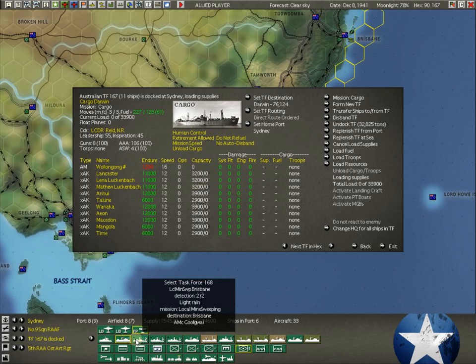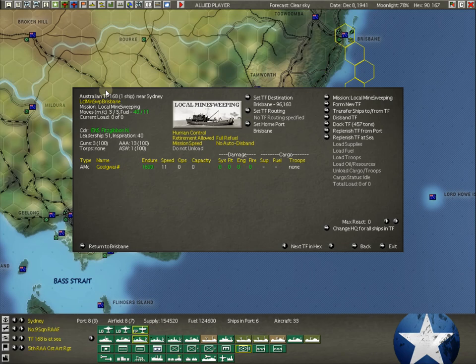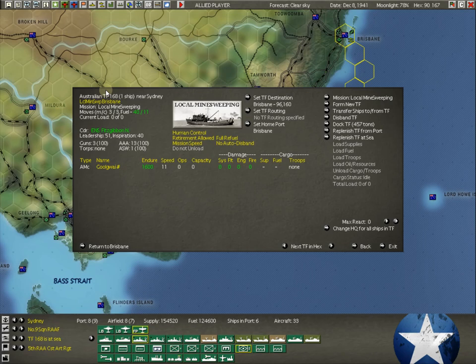So we've got ASW going. We have this massive task force going to Darwin — look at all this loading it up with supply out to Darwin. We've got local minesweepers — one in Sydney, we're sending this one up to Brisbane. At places where you have extra local minesweepers, if you've got more than one you really only need one, maybe two — like Singapore has two because of the mines the Japanese put there initially. For someplace like Sydney, if you only have one that you need but you've got two or three, send them someplace else — some other place that could potentially be mined. This one's going to Brisbane, and I think this one goes to Noumea.